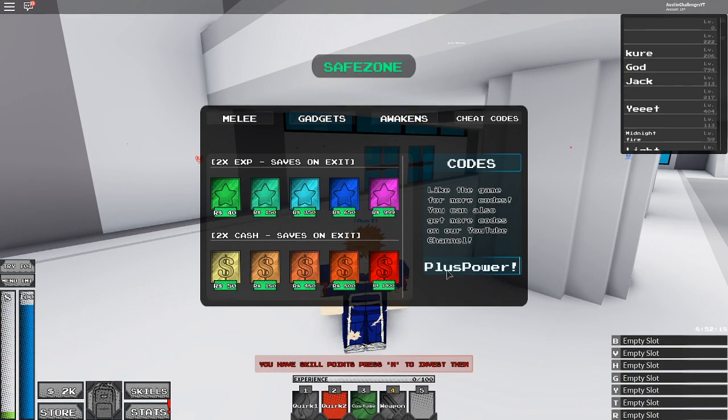The first code is going to be ++Power! — that's capital P, capital P, and the exclamation mark at the end. Click enter and we are going to redeem this code and get really cool stuff. The next new code is going to be VexLions! — it just auto accepted for me. If you guys missed it, it's actually VexLions — capital V, capital L, and exclamation mark. That one worked.